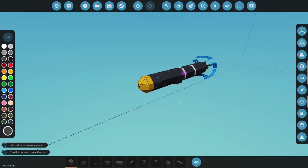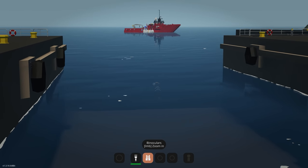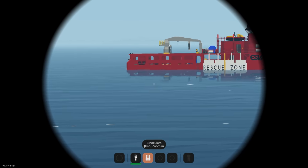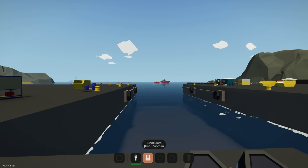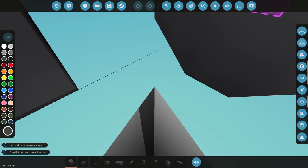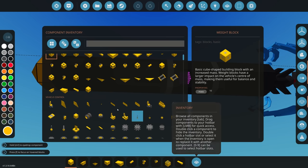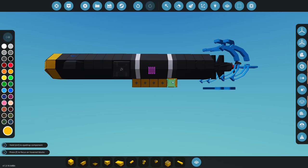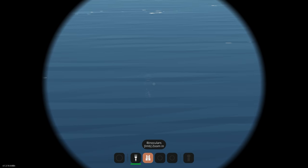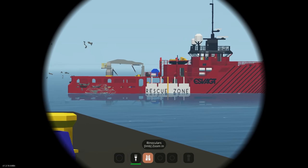After adding decorative blocks and painting, you may find the torpedo no longer performs as before — that's because you've added buoyancy. To compensate, add weight blocks to help it sink lower in the water. Make sure your center of gravity is low and that you haven't added too much buoyancy. After adding weight blocks and adjusting steering sensitivity, it goes out and hits the target.